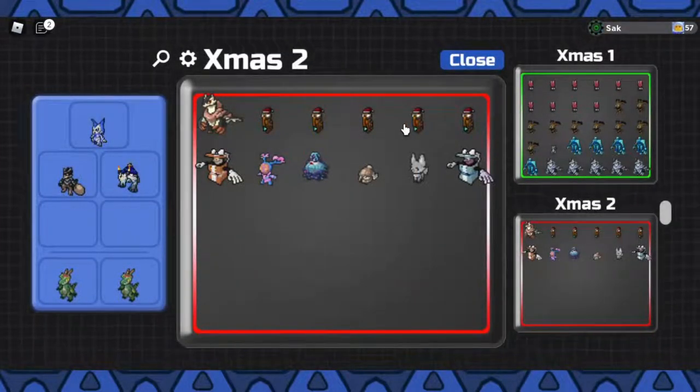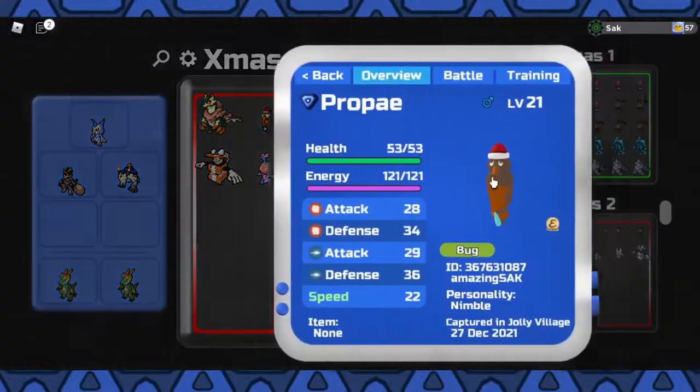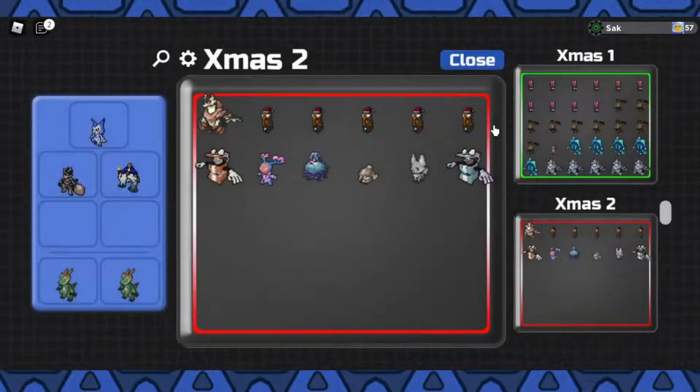I got 5 santa propase. None of them are gleam, but we did get 1 that was pure nimble. But none of the others are pure nimble.